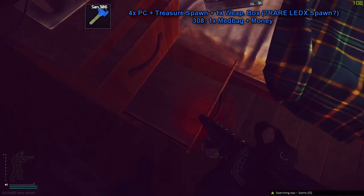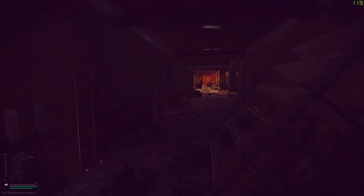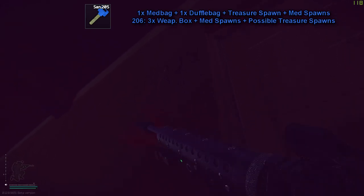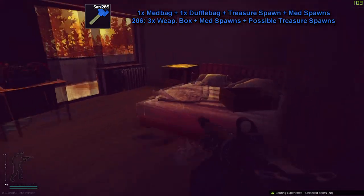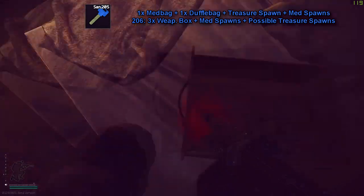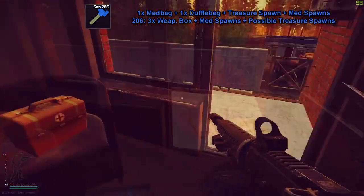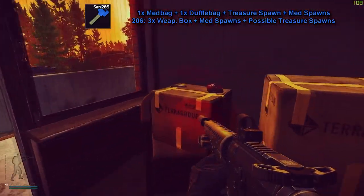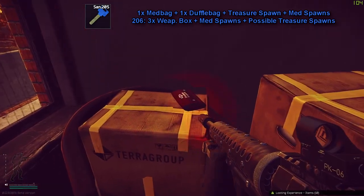Check inside the open cabinet for a gold chain and treasure spawn, and on the bed too. Then I run downstairs to the second floor — make sure it's clear because this area is a bit risky and open. Room 205 has a treasure spawn in the cabinet on top of the bed, so jump up and look everywhere. There are also medical spawns, and in the connected room there are three weapon boxes plus a med spawn on the box.